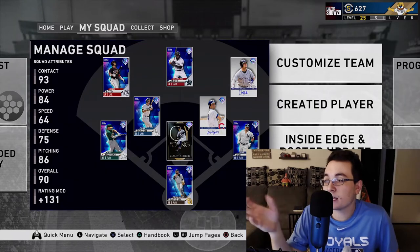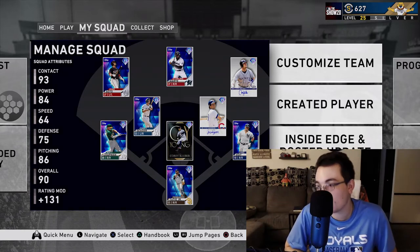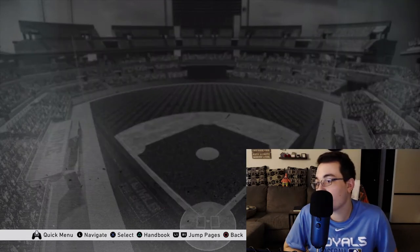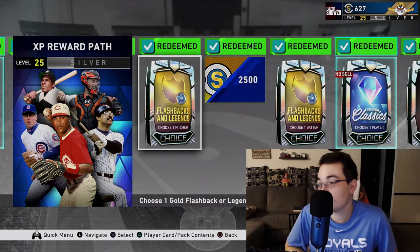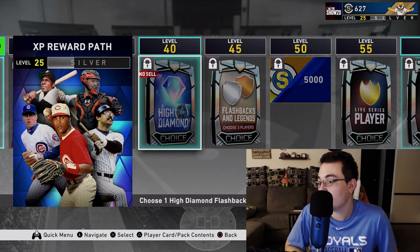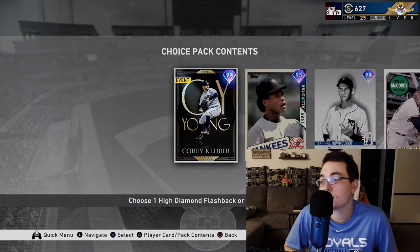Here is my Diamond Dynasty team — it's all about creating the best possible team you can. I don't play Diamond Dynasty very often, so my team isn't that great. You're building the best squad you can with the cards you're given. There are packs, you can collect cards, you buy packs, and there's an XP reward path where you essentially get packs just by playing the game. My next reward is a show pack, then I can get a flashback or legend card — a high diamond. You basically earn cards as you progress through the game.